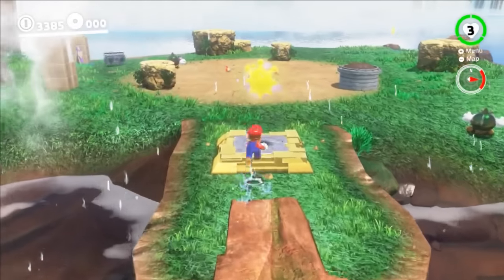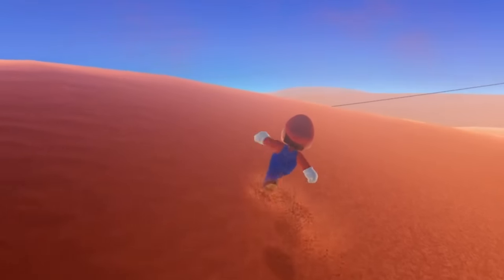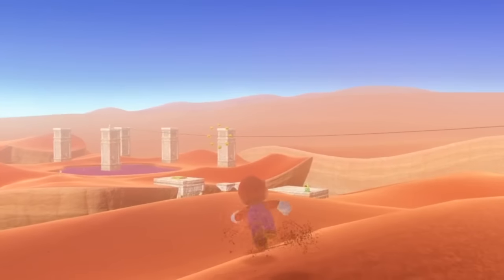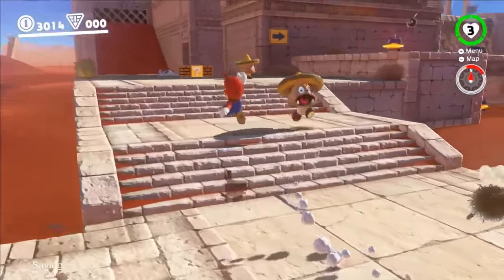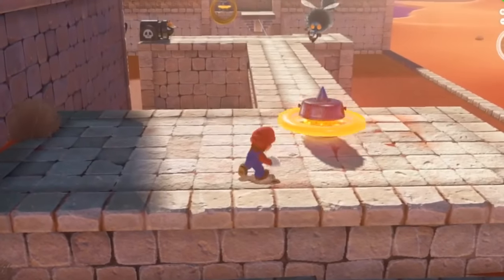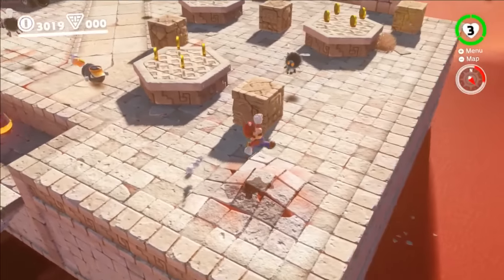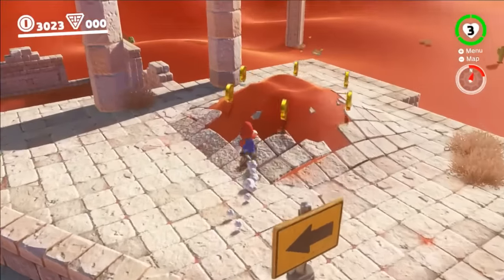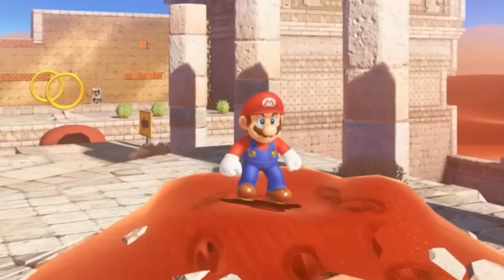Mario hears a legend about special shine moons hidden throughout the world and appears in the Sand Kingdom to start the hunt for secrets. He immediately encounters an army of Goombas reinforced with urban sting beasts, and comes across laser disc launchers that aren't usually there. He explores while dodging bullet bills and makes it up to a mound before stopping to think — he has a feeling he missed something. Did you catch it?